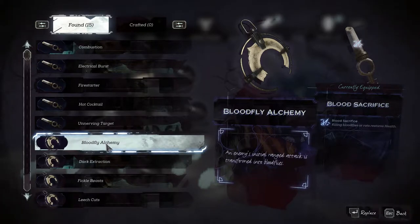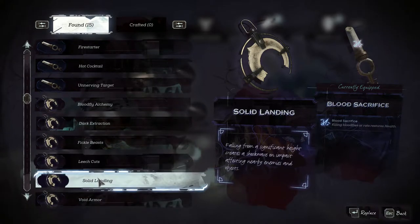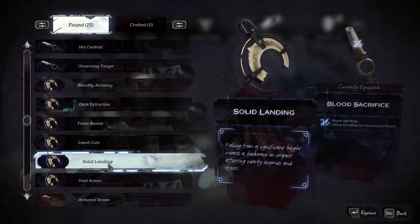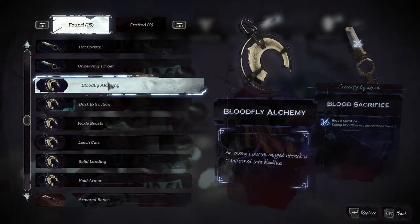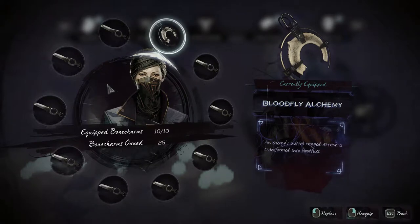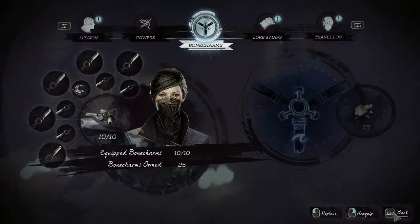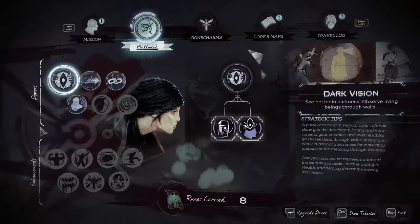There's one called Transferred - an enemy's initial ranged attack is turned into Blood Flies. Do those Blood Flies attack me or attack them? It must attack them, otherwise there's no point. If the ranged attack - the Brophiles attack me - that makes the Bone Charm pointless, doesn't it? Or am I missing something?